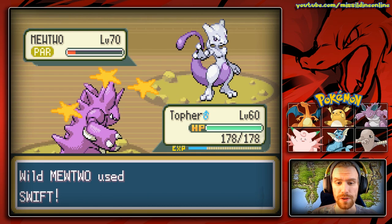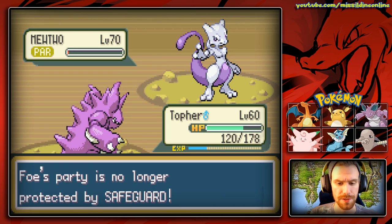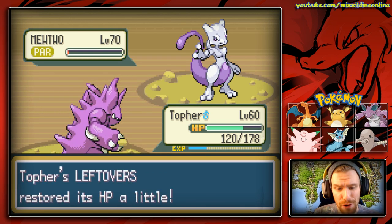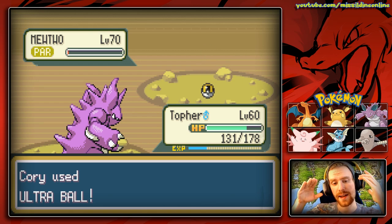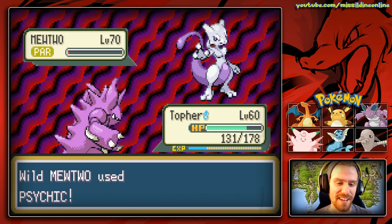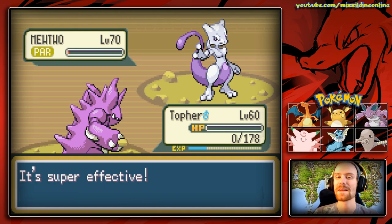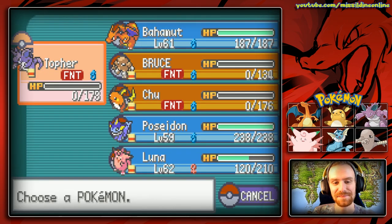Let's see what we can do. We've brought him back to the lowest we can — only used about four or five Ultra Balls so far, so we still have plenty of time. Don't freak out. Ultra Ball, 60 left. I think we got this. This is the one. I feel it in my bones. One... two... three. No! I felt it. That's okay. So we are going to lose Topher, unfortunately.